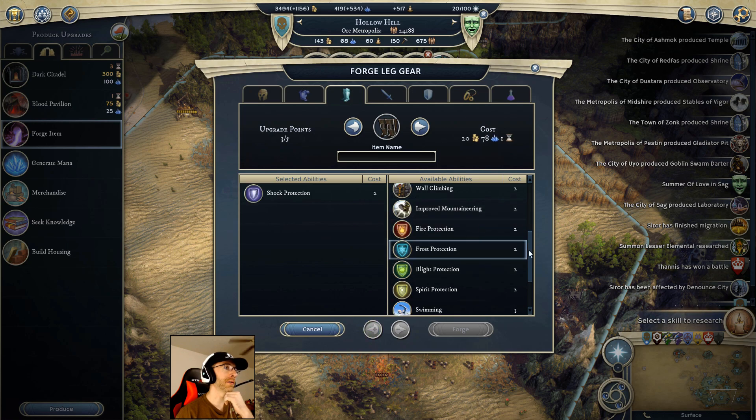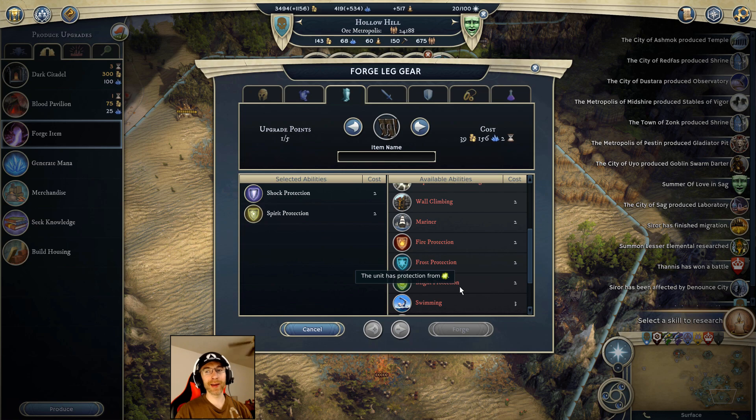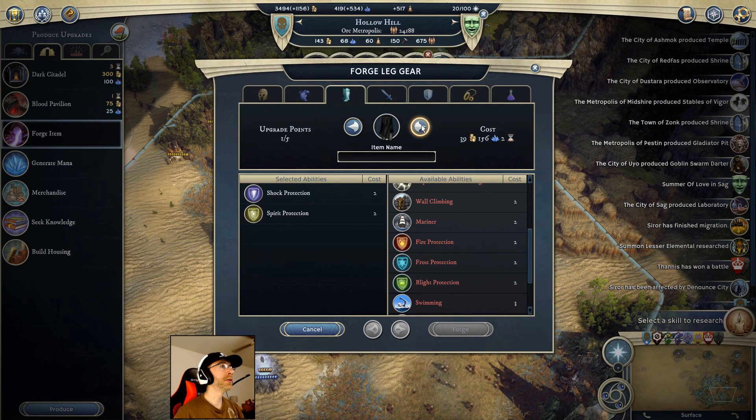I agree with Tarsak - I think he had the right call here. I'll make it shock protection and probably spirit just in case the theocrat has time to get armageddon up. Then Mogwai will at least still have 20% spirit resist. It won't be enough for him to reliably solo huge armies, but if he's immune to everything else he should still do a lot of damage. We'll call these Mogwai's Greaves.